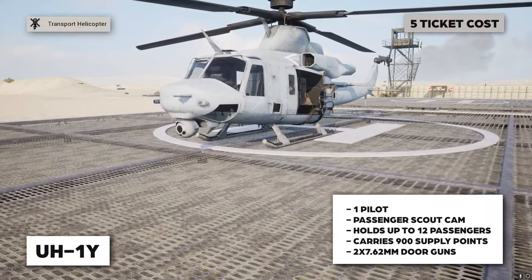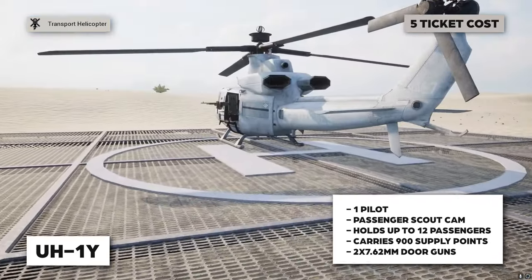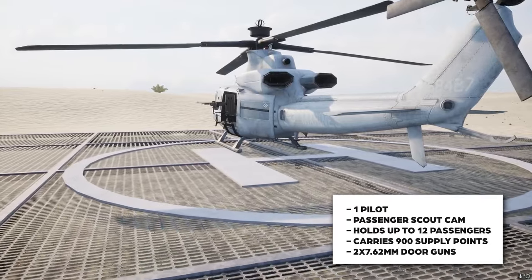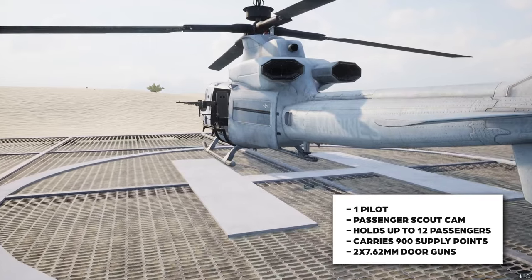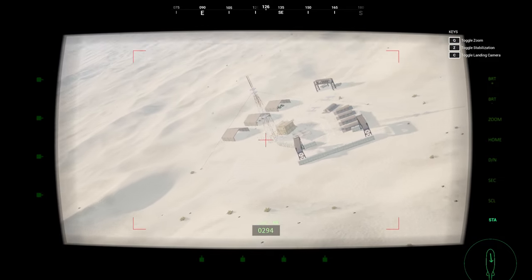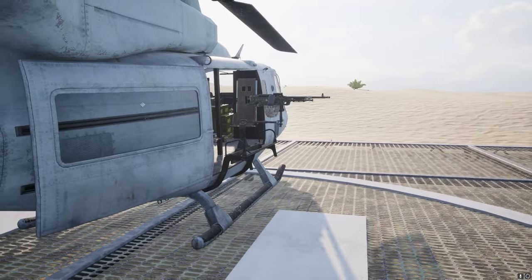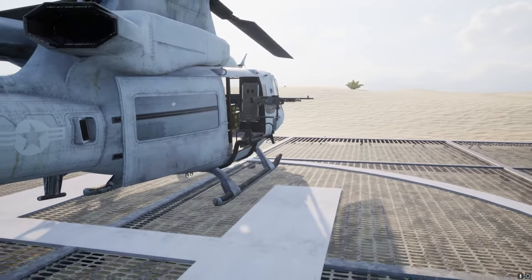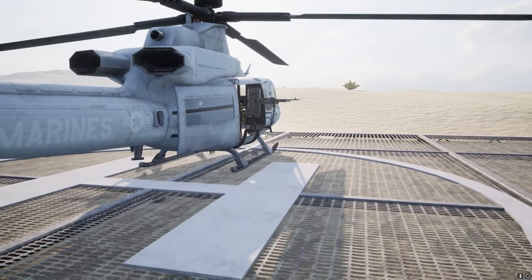The U.S. Marines also operate the UH-1Y helicopter — some may call it a Huey. It's a fast and agile helicopter with some special abilities. It can hold about 900 logistics points, and in addition to the pilot can hold up to 12 soldiers. The front passenger has access to two cameras: a landing cam showing directly below, and a camera that rotates about 360 degrees beneath the front end of the helicopter, providing great intel-gathering visibility. You also have two 7.62 door guns, one on either side.